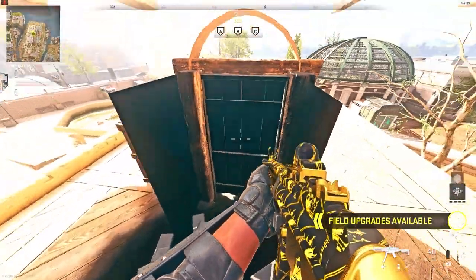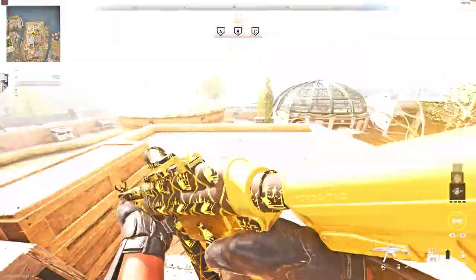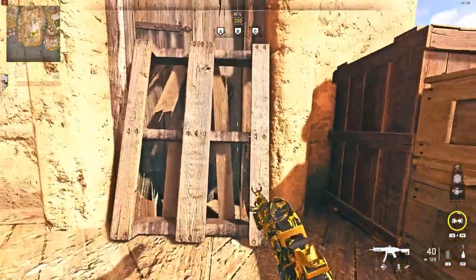If you want to get out of this glitch, you're going to need a barricade. You have to do a dolphin dive off the barricade and you can go exactly the way you came in.